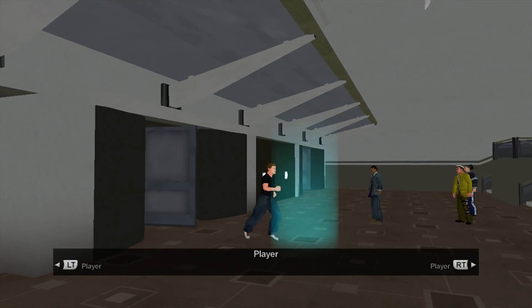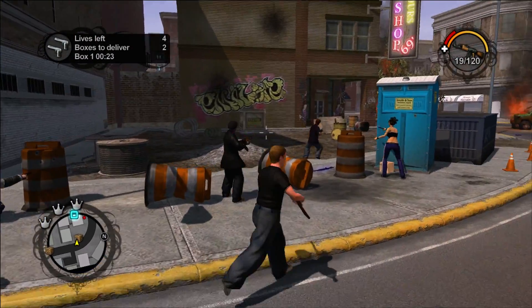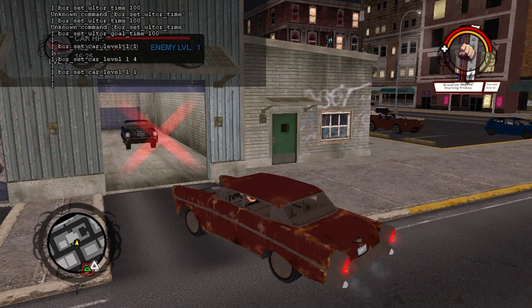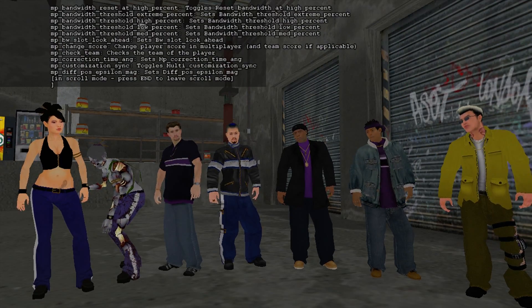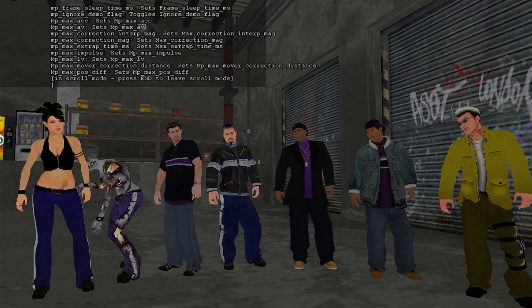Moving on to multiplayer, there are quite a few commands for the online portion of the game. Normally you wouldn't be able to get past the online lobby without more players in the session, but there is a command that allows you to play any game mode solo. In Blinged Out Ride, you can change the level of either team's vehicle and set the session's time limit. Some highlights include changing teams, altering the score, allowing mid-game joining, and altering players' names.